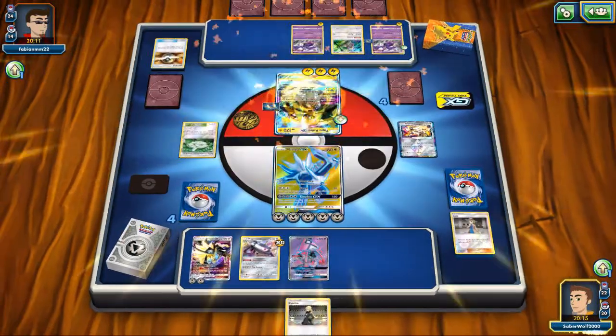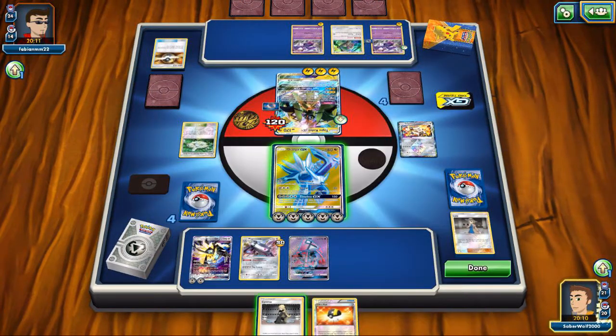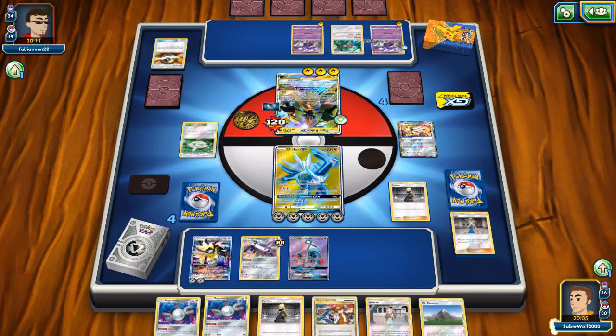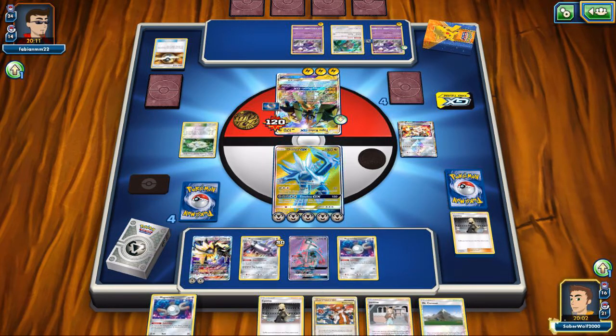It's so powerful — being able to skip your opponent's turn and then play again is just a major advantage. We only did 120 damage because of Aether Paradise Conservation Area blocking damage. I'm going to get rid of that now with our Mount Coronet.